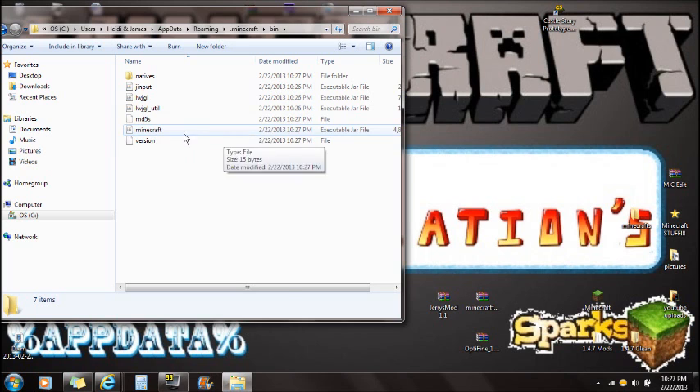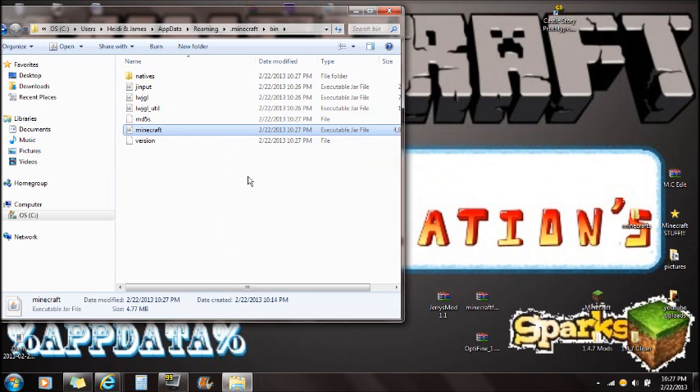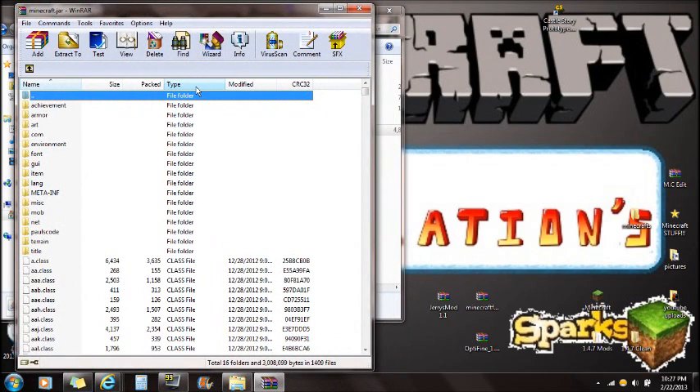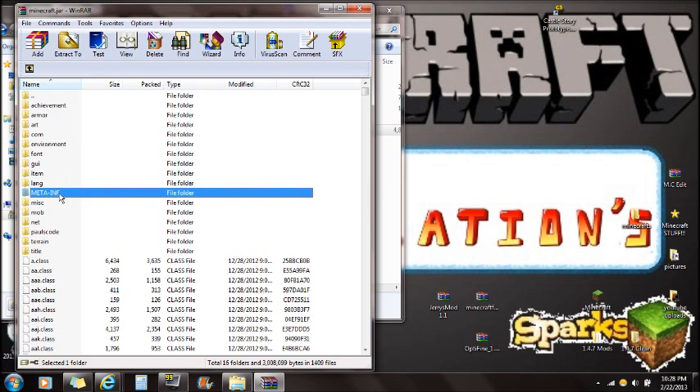You'll see the Minecraft file here. If you try to open this folder you won't be able to, so right-click on it and open it with WinRAR. If you do not already have WinRAR installed, there will be a link in the description so you can download and install it. Once you've opened Minecraft.jar with WinRAR, you'll see a folder called MetaInf.